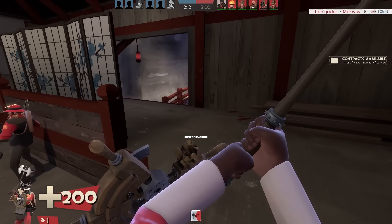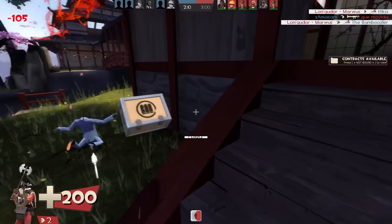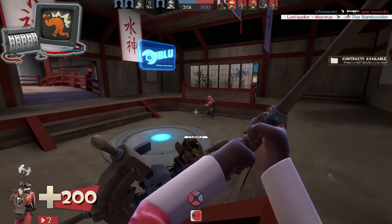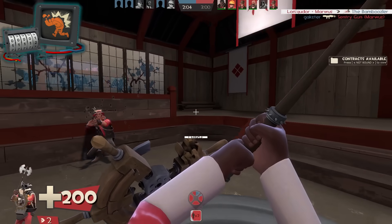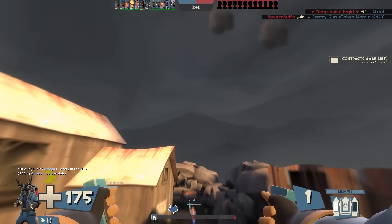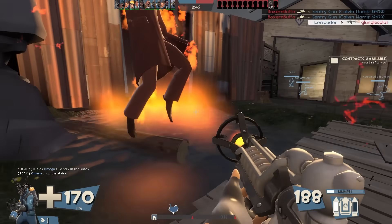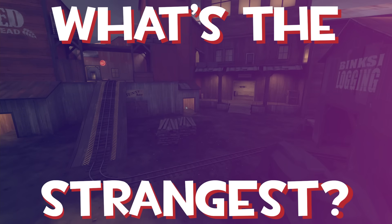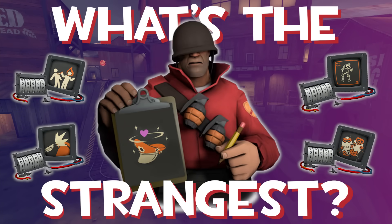Some of the most popular bizarre ones you can find on Scotsman Skullcutters globally include kills while you're on low health, point blank kills, kills only during victory time, and kills whilst underwater. My fascination in just how specific some of these scenarios are led me down quite an interesting rabbit hole that I've compiled for you today. In this video, I'm going to present to you what I believe are the strangest stat counterparts in TF2.